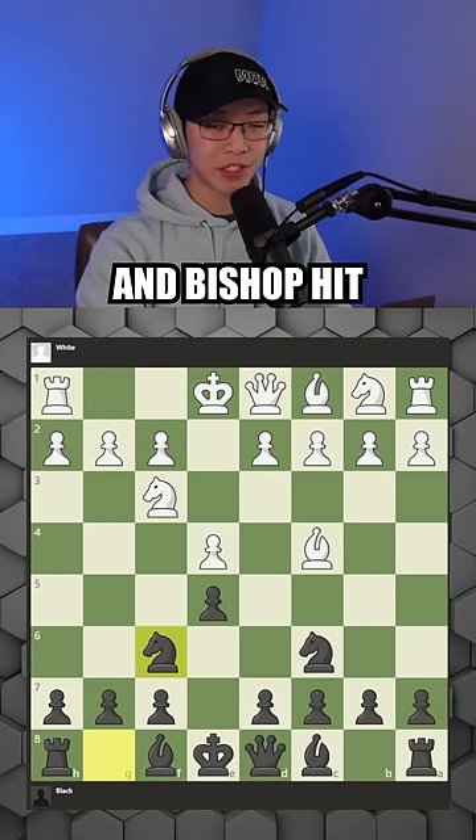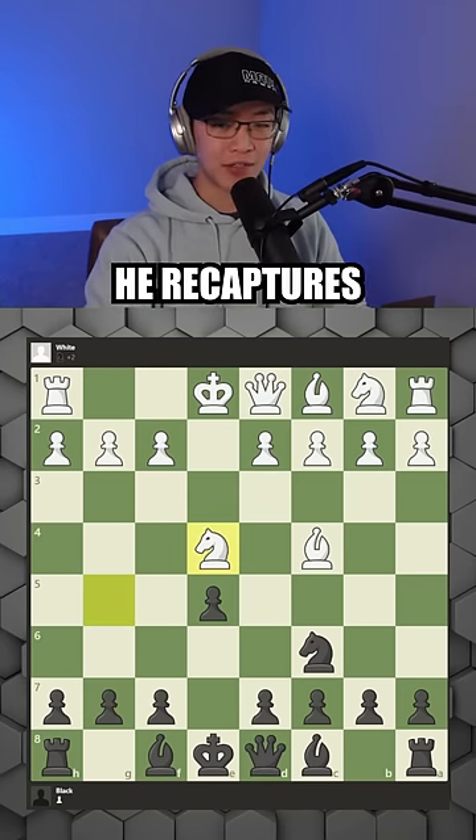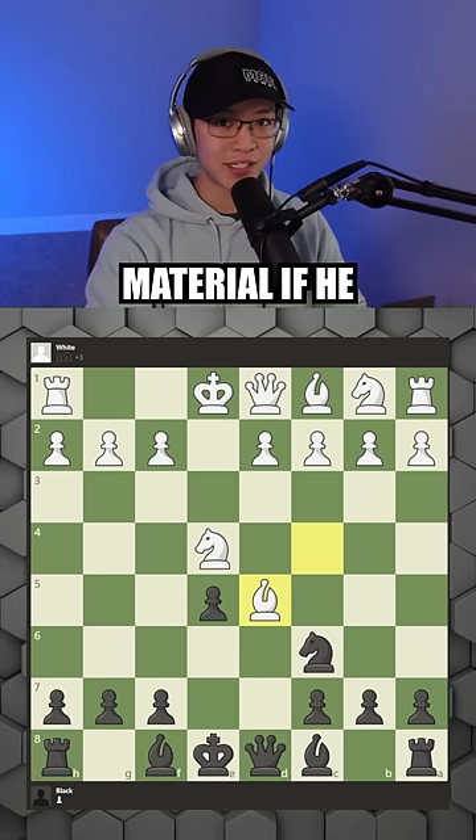How to stop the Fried Liver Attack, when the knight and bishop hit the f7 pawn to look for a fork. First, you want to capture this pawn. If he recaptures, thinking it's a free knight, you can fork him to win back material.